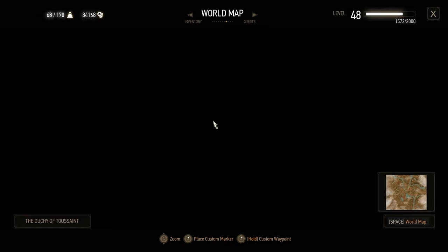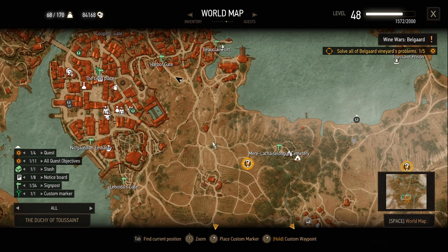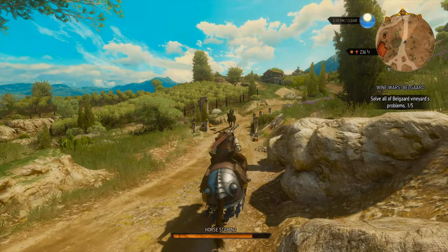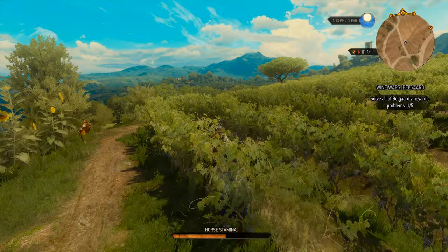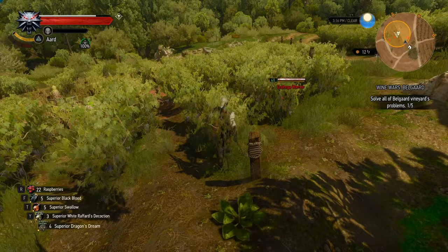I was supposed to be following the actual quest marker, but I was going back to the green one instead. What the heck was the point of fast traveling then? God. I've gotta turn back. I was like, how come it's getting more and more city-looking? Bell Guard Vineyard — which is now co-managed by Liam and... I forgot the woman's name. But it's nice, they're taking care of it together now, supposedly.